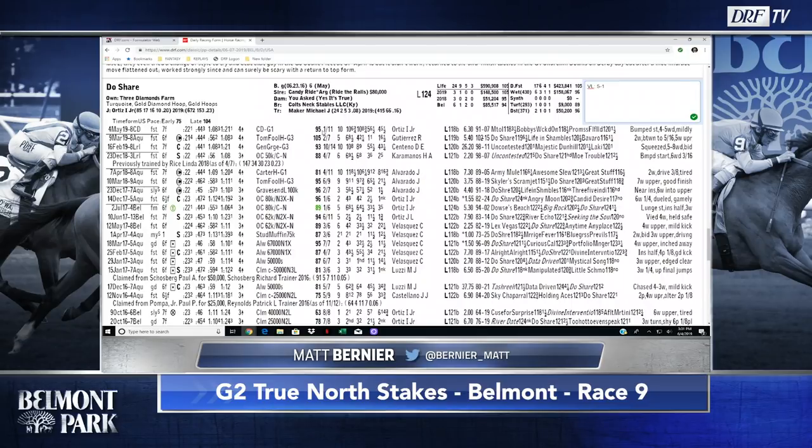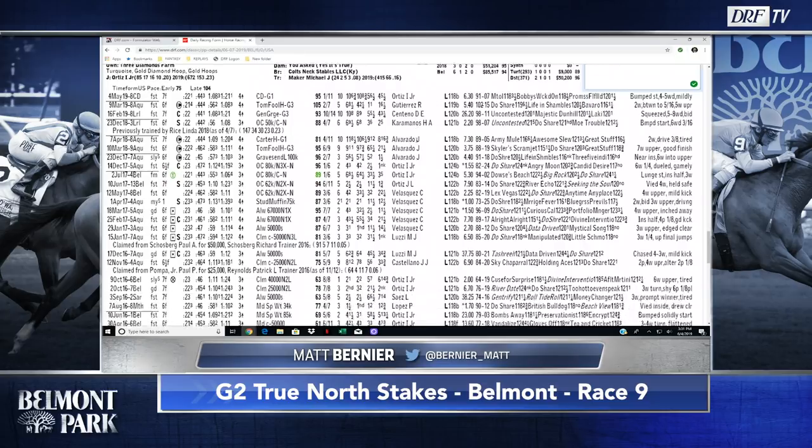He's a giant number on the morning line — I believe he's 15-to-1. Keep in mind we record these videos early, so post positions have been drawn but program numbers and morning line values are not yet in. I made him 5-to-1. If there's a little bit of pace, I think Doucher is going to come with his run. Doucher is going to be my selection in the True North.